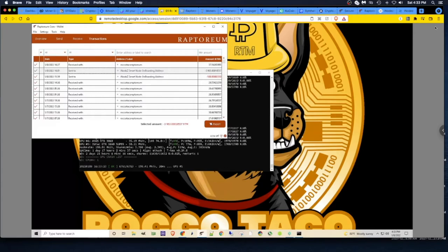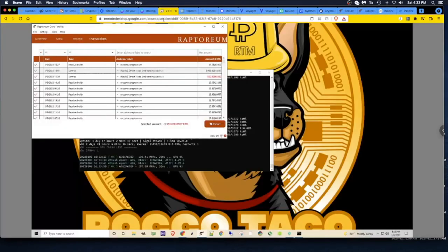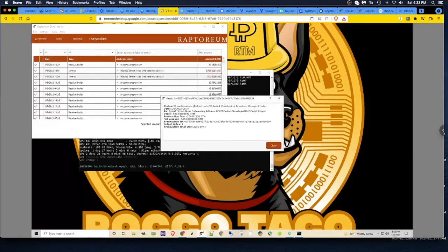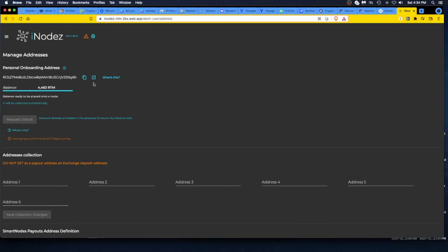I can now mine directly to the iNodez onboarding address, and I might try that with a couple of my CPU rigs first just to make sure it works. When I moved over to my onboarding address I first sent 500 RTM just to make sure it went through, because you need at least 8 confirmations. Once I got about 8 or 9 confirmations, about 5 or 10 minutes later the balance appeared — kablamo, love it.